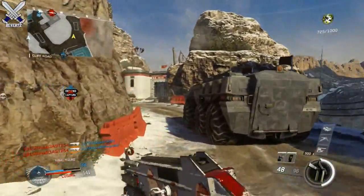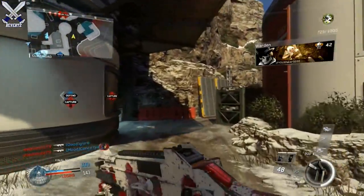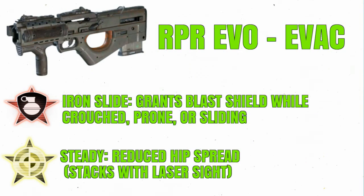Next up we have the RPR Evo Evac, and there's also a Mark 2 variant for this one as well. Its two perks are Iron Slide, which grants blast shield while crouch, prone, or sliding — similar to the NV4 Church in that you're guaranteed a free perk. So whenever you see a Scarab or a trip mine on the ground, you can just crouch and survive it with this gun.